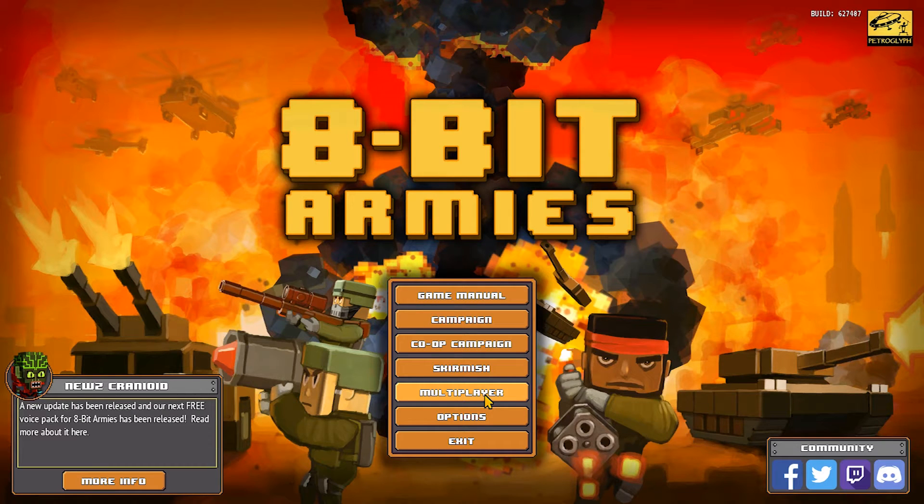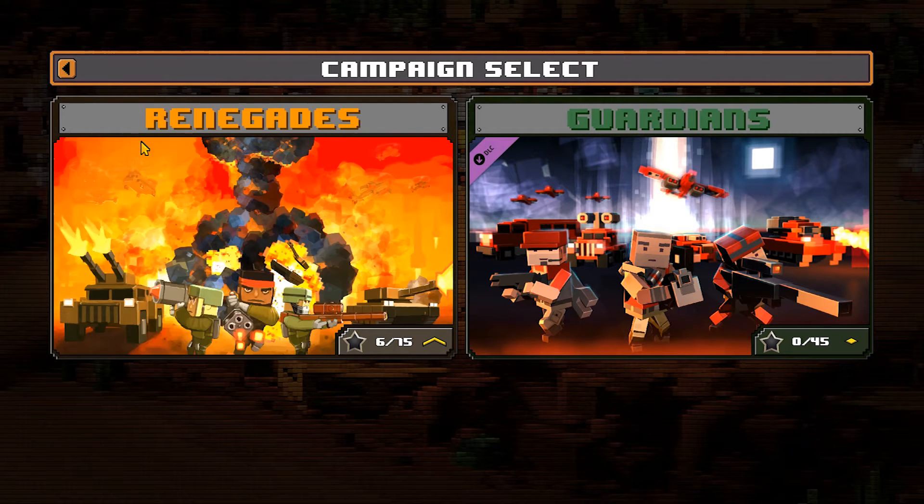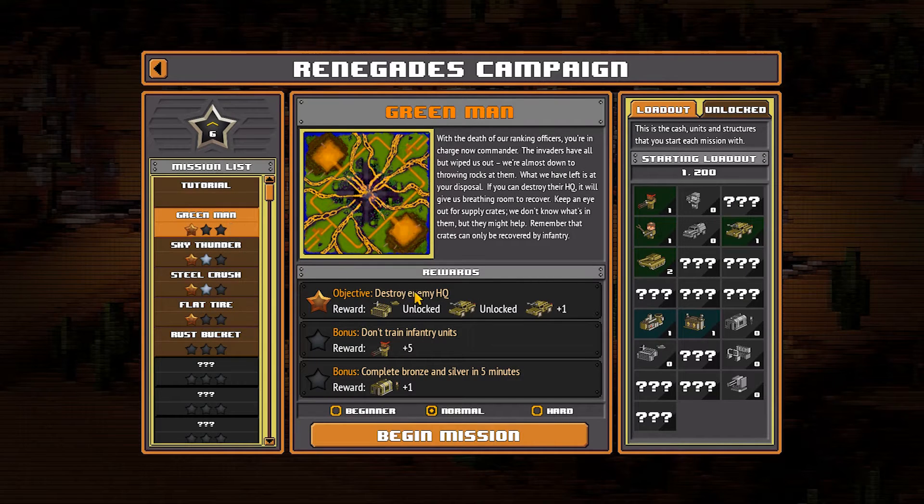Good morning everybody and welcome to 8-Bit Armies. My name is Argo and we're gonna be jumping into the campaign today. 8-Bit Armies is the latest game released by Petroglyph, a longtime favorite creator of mine, and we're jumping into the Renegades campaign. I've played a couple of missions already just to get a feel for the game, but we're gonna start at the first mission called Green Man.